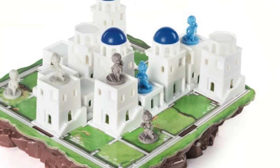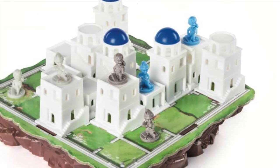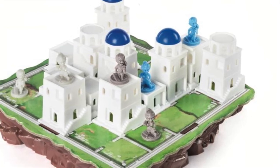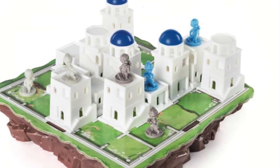In Santorini, players are trying to build up structures with the goal of having their worker climb onto the highest level of the structure to win the game. The game begins with just a 5x5 grid, with each player having two workers. On your turn, you pick one of those two workers to move, and then after you move, you build to an adjacent square.